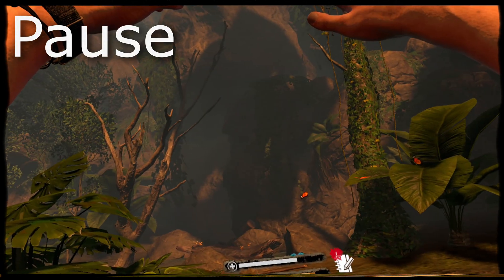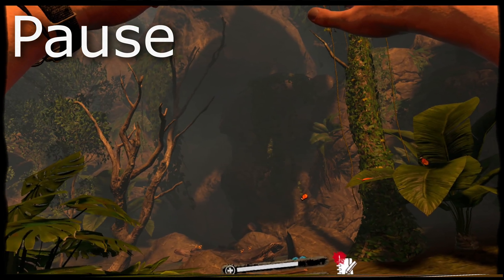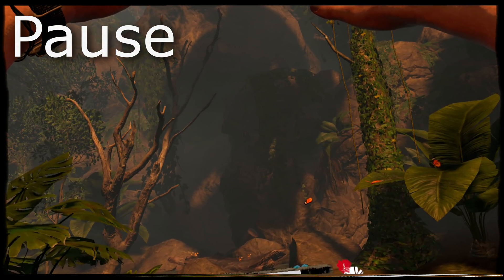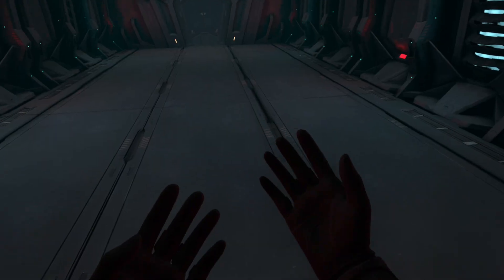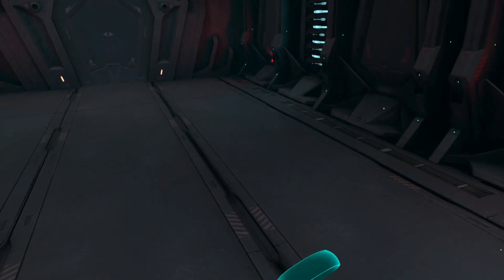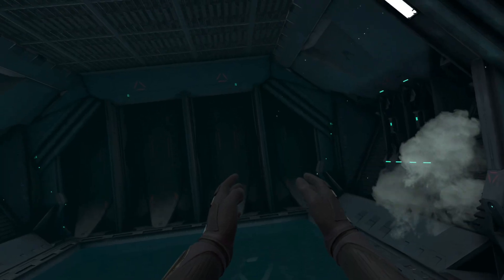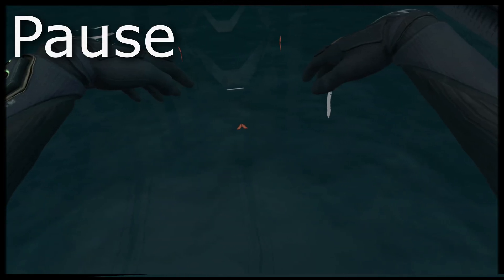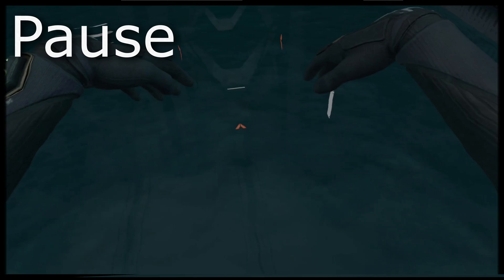Level five is when we take it up a notch and play one of the most graphical games on standalone VR. It looks fantastic — underwater. This is Hubris, talked about a lot when it first came out mainly because of its graphics.